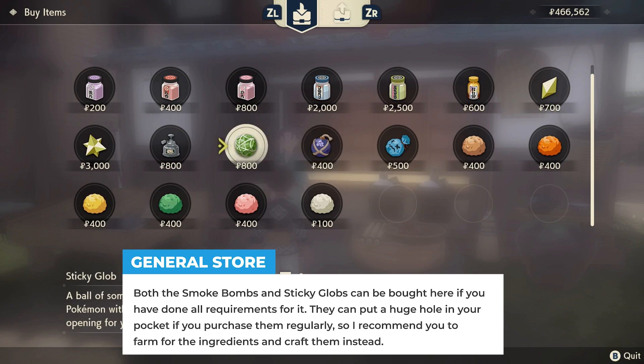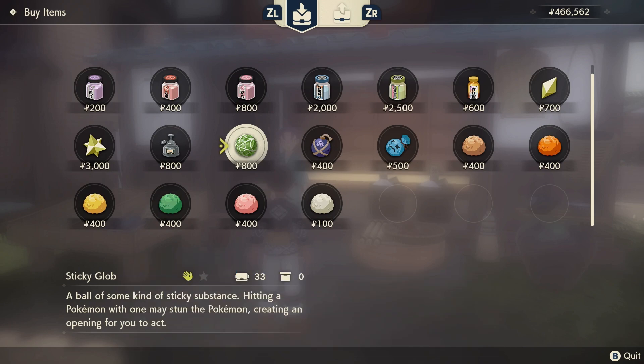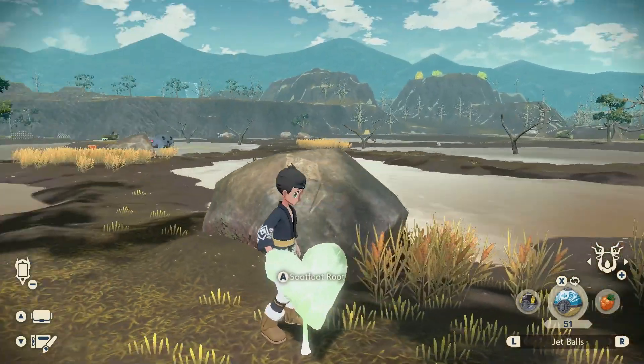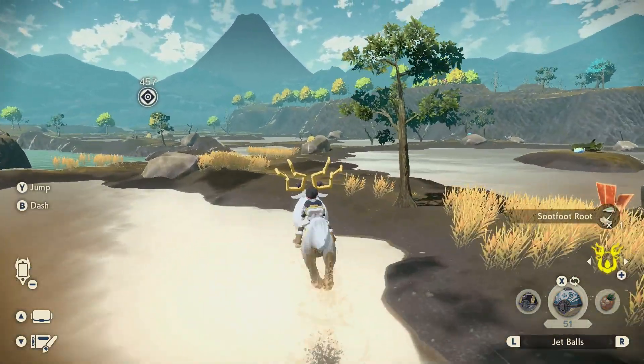The Sticky Globs though are going to be pretty pricey if you purchase them every single time. You're going to throw many of these and they cost 800 each. So right now I'm going to show you my favorite farm spots for both the Caster Fern, the Sootfoot Root, and also the Spoiled Apricorn and Balls of Mud.